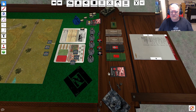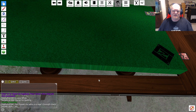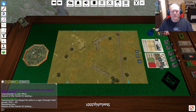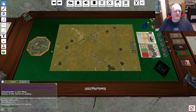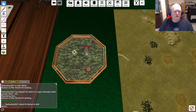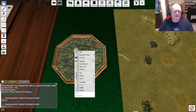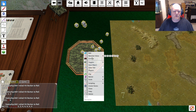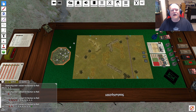One thing this doesn't do over Vassal is you can't cursor over a stack to see everything in it — you do have to pick things up, which gets a bit cumbersome with a big stack. But the tradeoff is perfectly fine. One thing I love about Tabletop Simulator: if you get really mad at your opponent, you can flip the table. And if you flip the table, you can hit the back button to rewind time and reset it to where it was before. That's come up in a few games with buddies. You've got German dice and Soviet dice — if two dice isn't enough, just hit Clone to make more, then select them all and roll. The dice rolling is a little bit better than the Vassal dice roll.